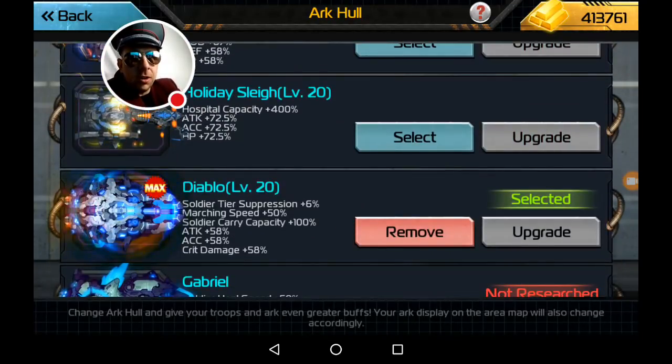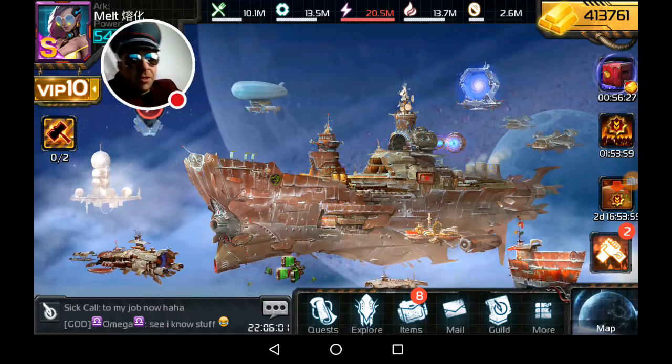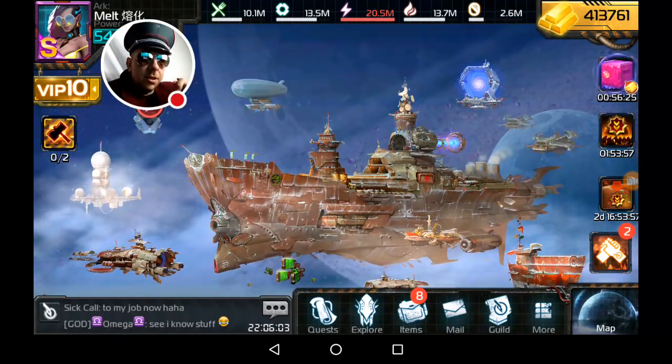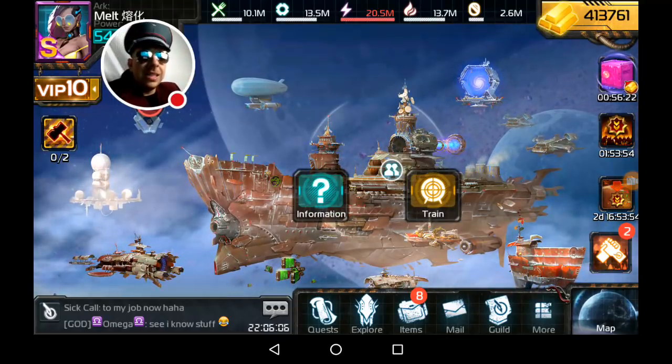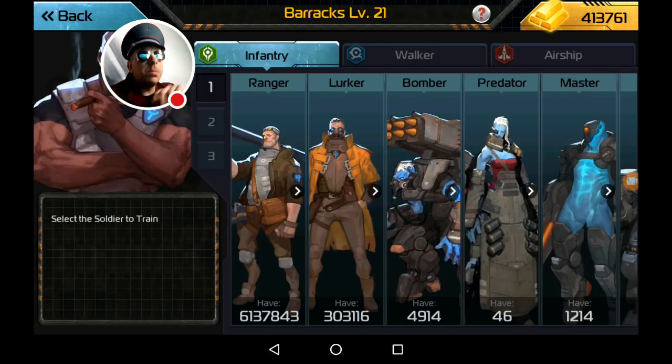If you don't have the Ark Hall yet, don't worry — one day it'll come around and you'll have even more tier suppression. With the current math we have about 26-something percent, which we're calling 25% for the sake of this video. For every level of tier that my troop is higher than my opponent's, I take 25% per level less damage. If I have a four-tier advantage, then four times 25% is over 100%, so when they do damage I will essentially take zero.